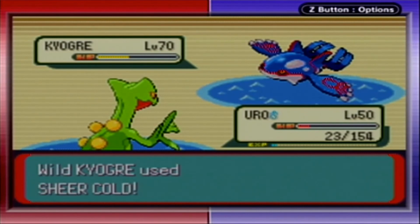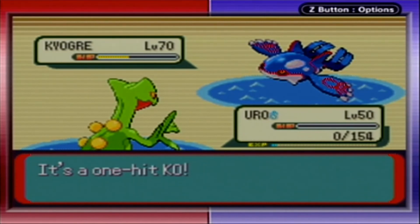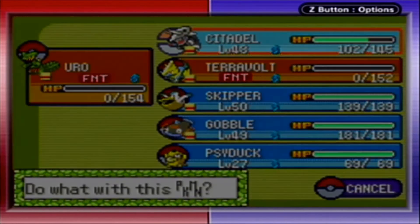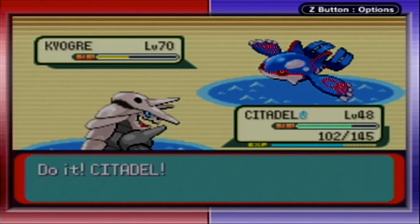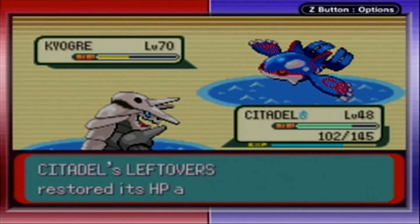Nope, didn't think that would work. Sheer Cold — it does have a one-hit KO move, in case you were wondering. Kind of a waste to use that at this point. The Pokemon was not at full health, but I didn't heal after the last cave.